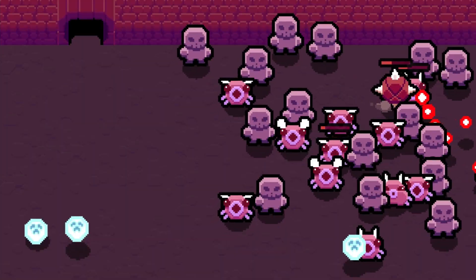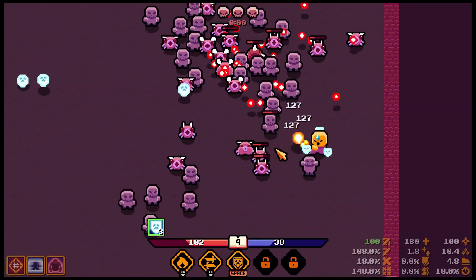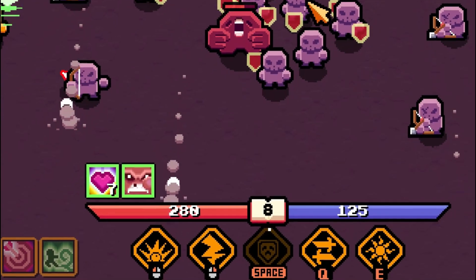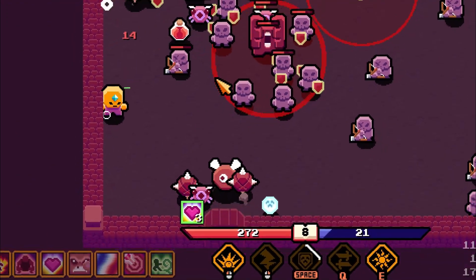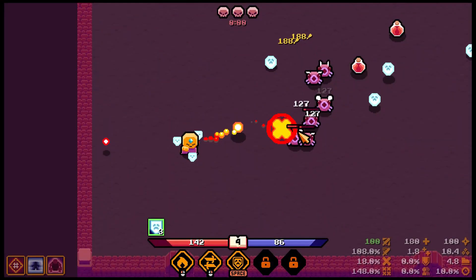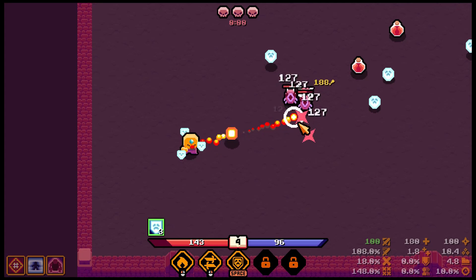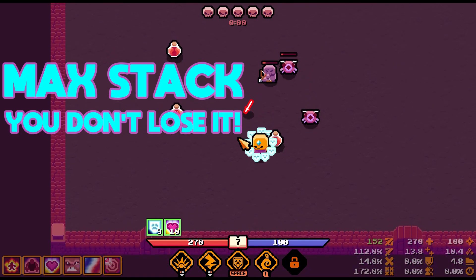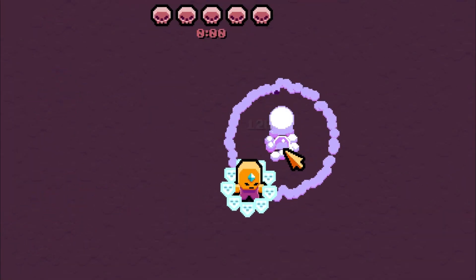After you defeat enemies, they have a chance to drop their souls, so walk over and pick them up. When you're at low health and mana, activate the spell to gain 8% of your maximum life and mana. You can stack a maximum of 10 souls, and here's an effective tip: before you end a round, make sure you collect all souls before defeating the final enemy. You can max stack for the oncoming round and gain a massive advantage.